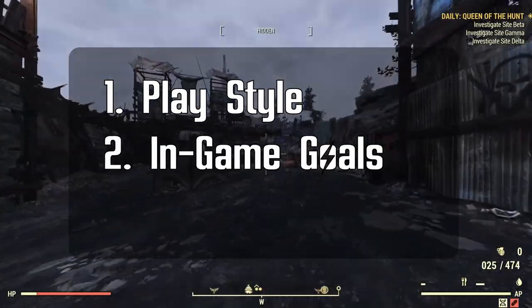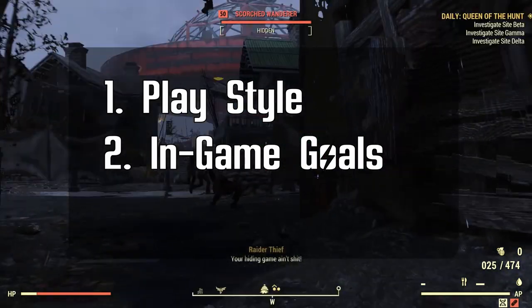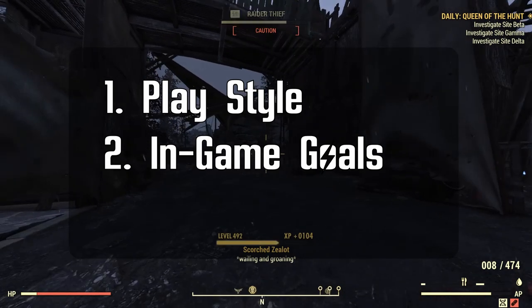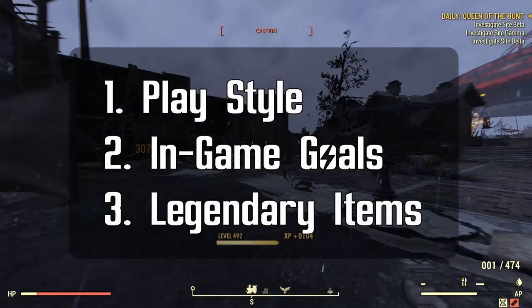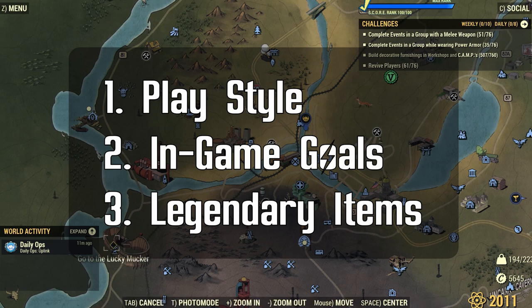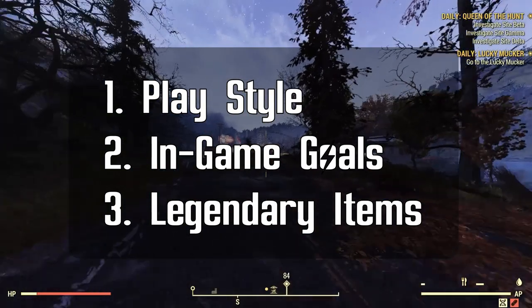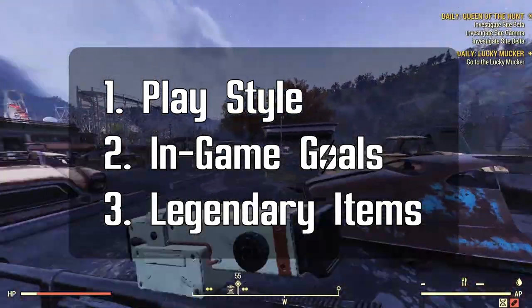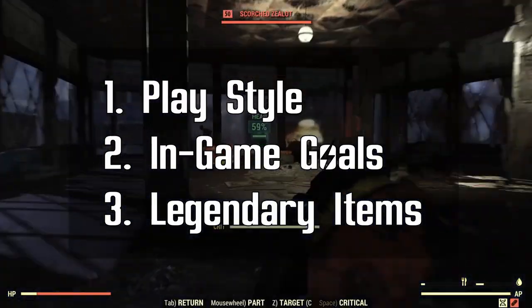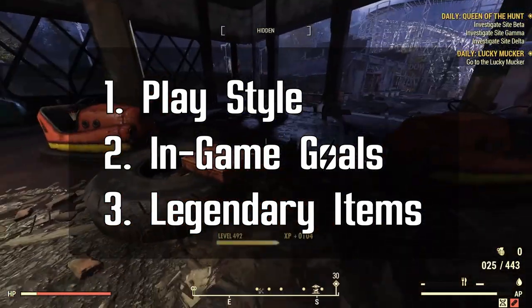Second, what are your in-game goals? Is your goal simply to level up as quickly as possible? Do you just want to survive while enjoying the storyline? Are you planning on PvP outside of Nuclear Winter? Or do you just want to launch nukes and dominate Earl or the Scorch Beast Queen? Third, what legendary items do you have? Do you want to create your build around legendary items you already have, or take the time to hunt for legendary items to fit your build? Your build can change a lot if you find better legendary weapons or armor sets. When I chose my first build, I started with whatever legendary items I had — a two-shot explosive lever-action rifle — and created my build around that. Bloodied, Unyielding, Junkies, Vanguard, Bolstering, Vampires — when you find a weapon you like and armor to complement it, think about creating your build around that.